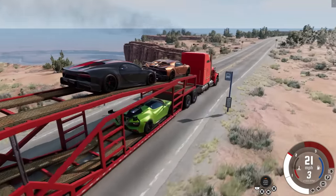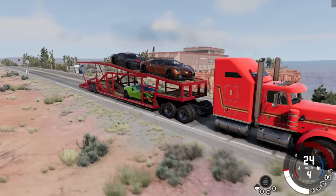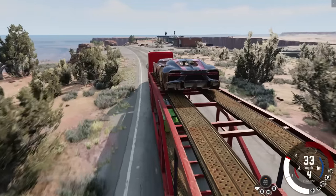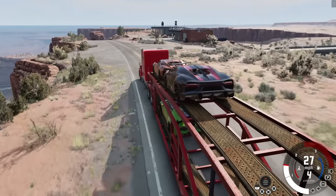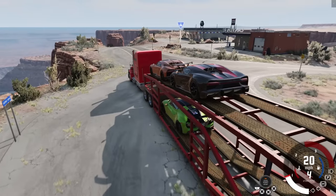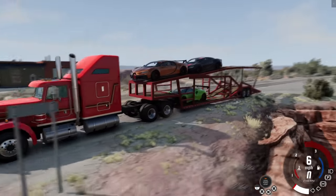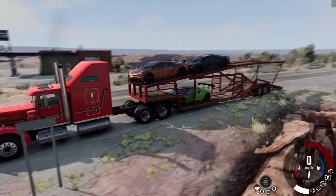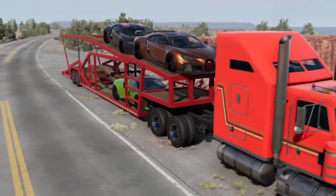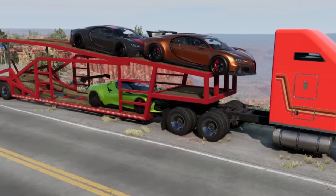That is a sight to behold. Do we think we can launch down this hill? I'm going to pull off to the side — I want to activate traffic but I don't know what's going to happen. Are we going to be able to keep the load up here? The Bugattis just hit each other but it's fine. Hitting play on traffic — let's see what happens... do they try to drive off? Oh my goodness.